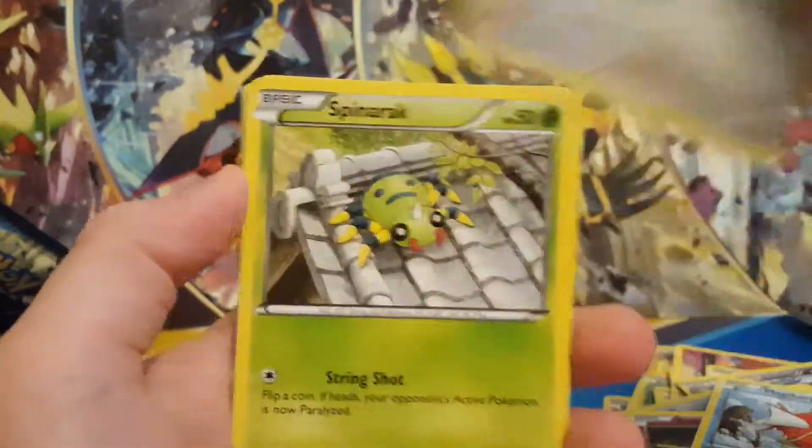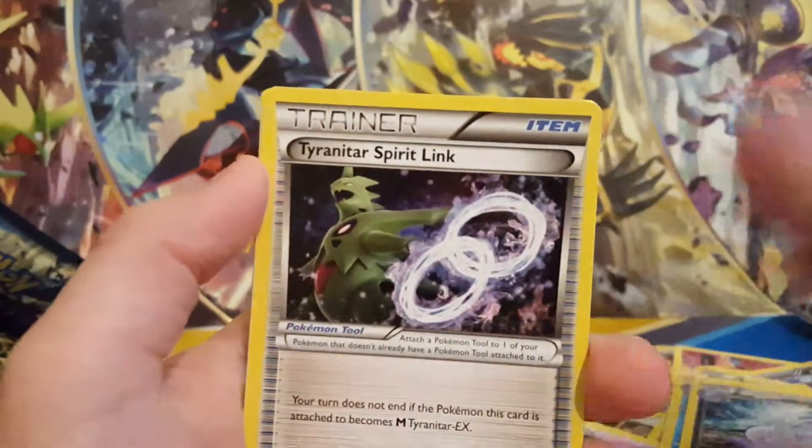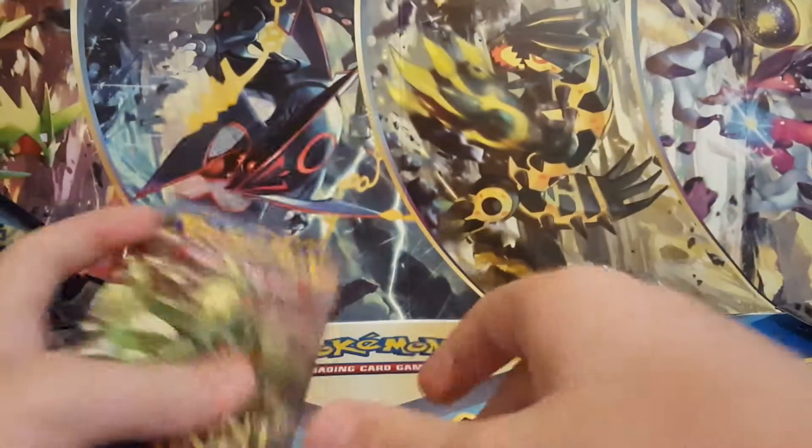We got a Raltz, Magikarp, Meowth, Spinarak, Balltoy, Vaporeon, Sligu, Tyranitar Spirit Link, Reverse NK. Another Golark Ancient Trade.